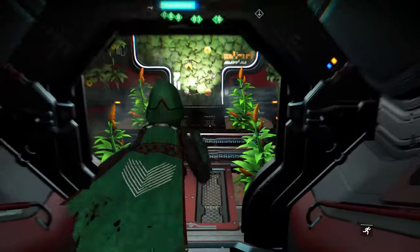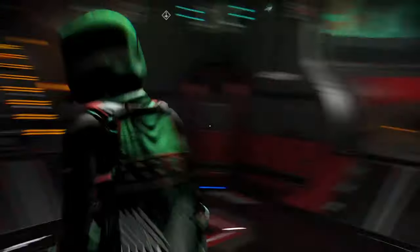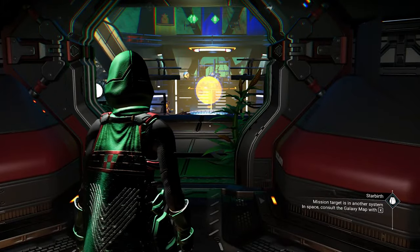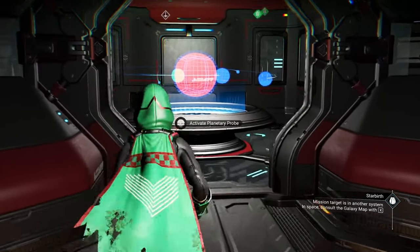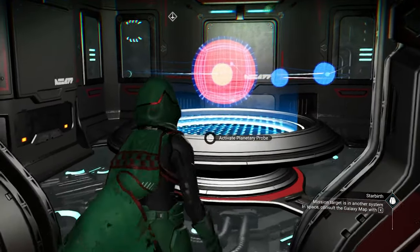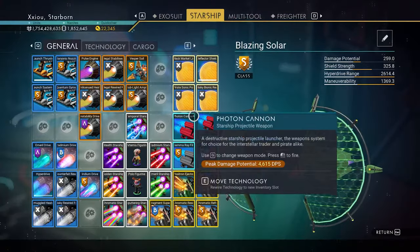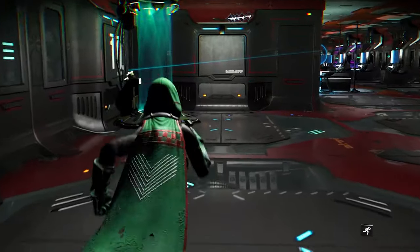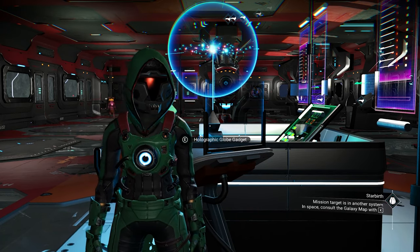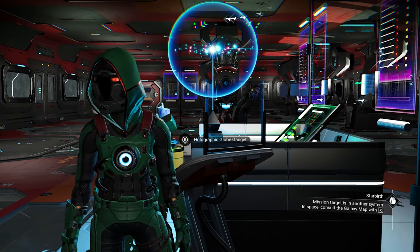I suggest starting with the functional parts of the freighter first — the things you'll be interacting with on a regular basis — before you get into decorating. The scanner is a game changer for planet hunting because you can just warp in your freighter, scan a whole system, and see if you want to visit any of the planets. That's how you build a functional freighter build. I hope that helped — if it did, don't forget to like, share and subscribe. Thank you so much for watching, see you in the next one!